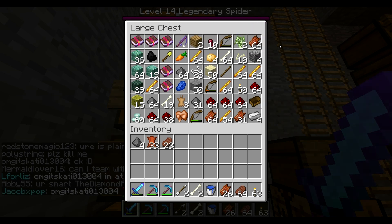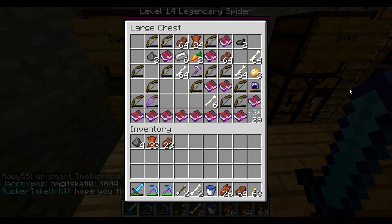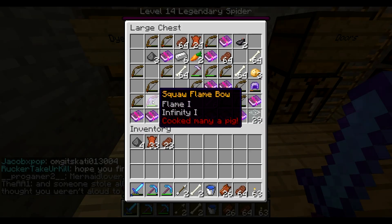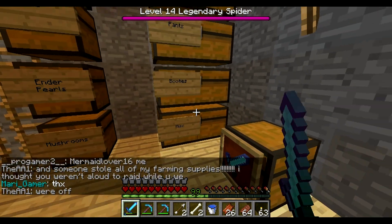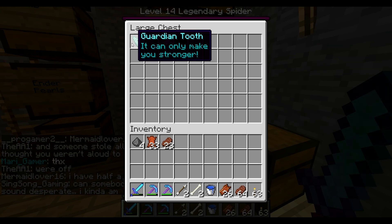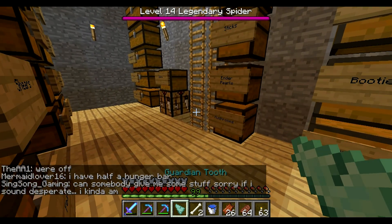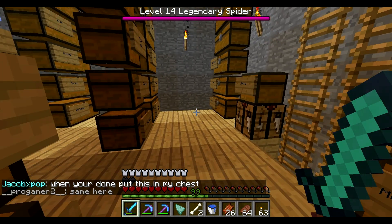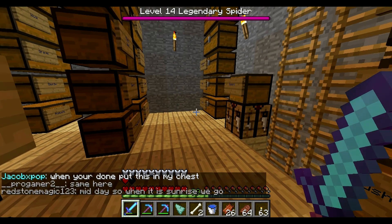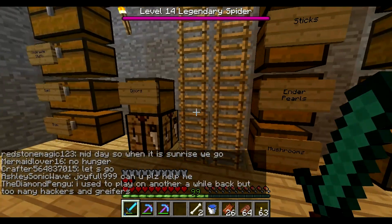So yeah, we've got a few things in here so far. Over here in the miscellaneous chest, I've got a guardian tooth which gives me extra health — just give it a second to work. There we go. As you can see, I now have two extra hearts, but I don't like to carry that around with me all the time.